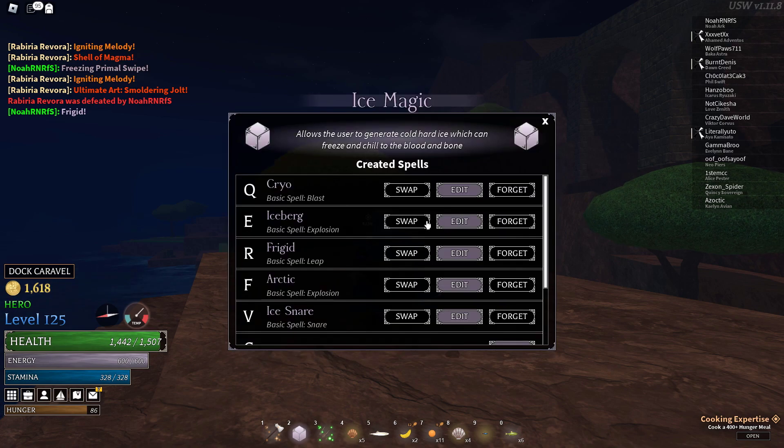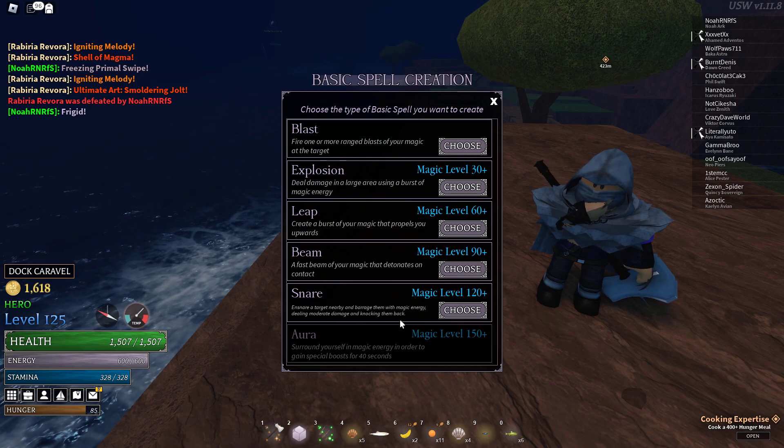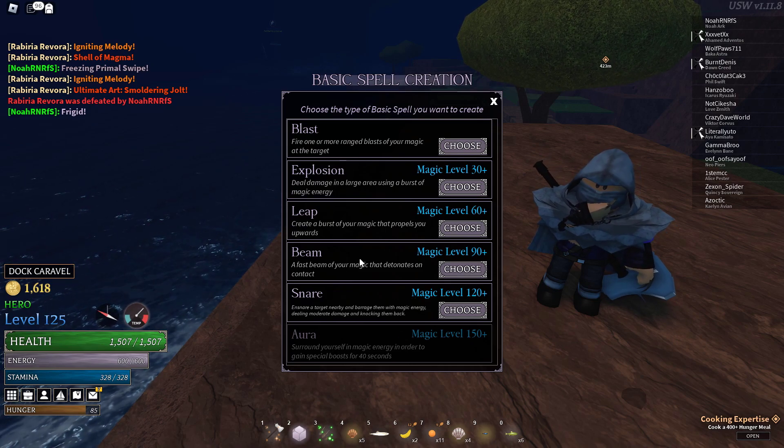We couldn't get our magical awakening. Imagine a magic awakening with a conjurer ice build — or any other magic — it'll be crazy. So until they actually increase the level cap, we can't get our awakening.